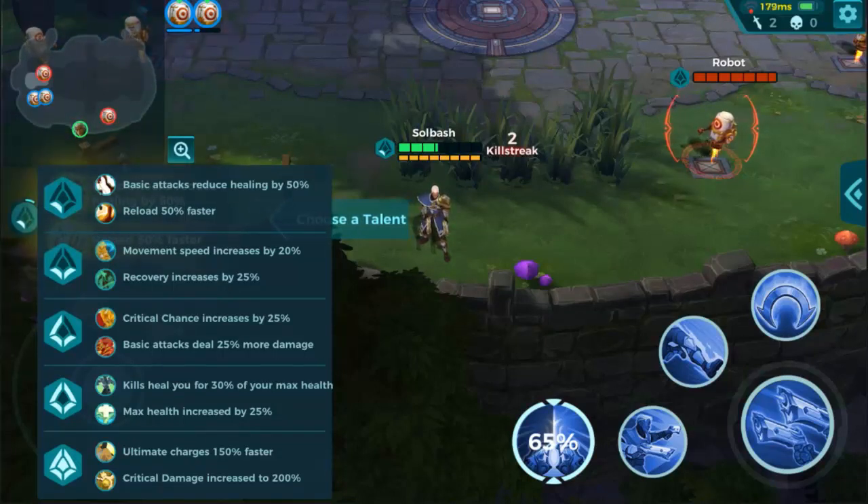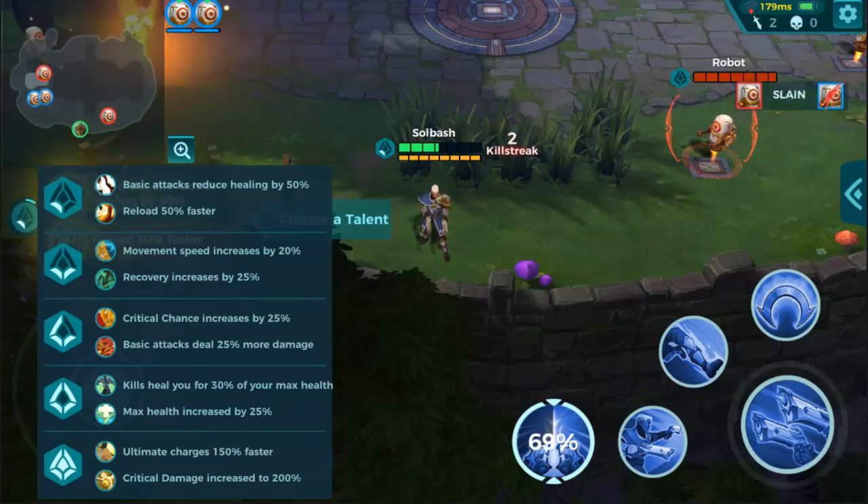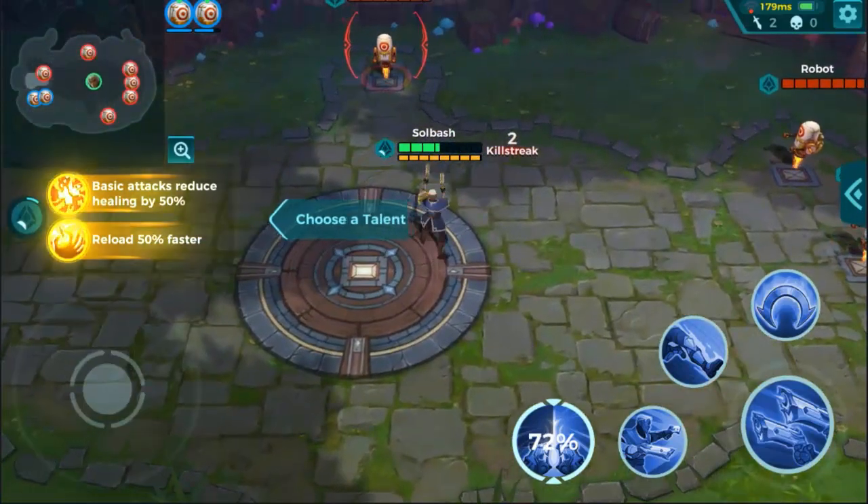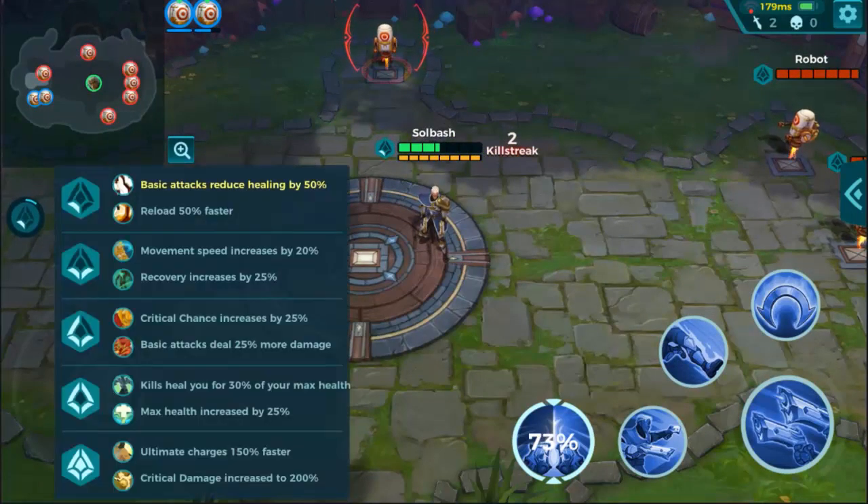At level four, kills heal you for 30% of your max health or max health increases by 25%. That's a tough choice — I like both of those. For the last card: ultimate charge is 150% faster or critical damage is increased to 200%. If you go with the 25% critical chance card, you always want to pair it with 200% critical damage, because that's a huge amount of damage when crits go off.